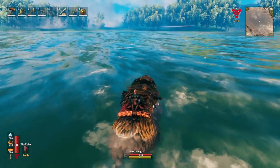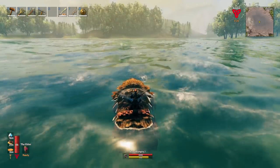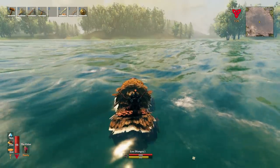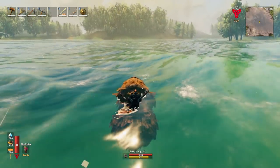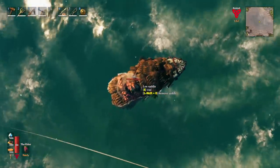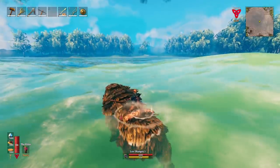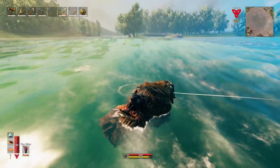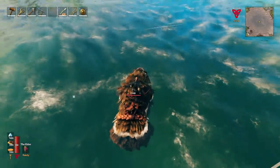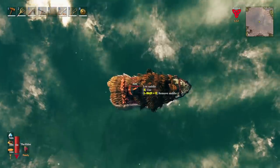Lox lose stamina really fast when in the water while you're riding and moving. If you are not moving, they will not lose stamina — they only lose stamina when you move them. If you sit still on a lox long enough while it's in the water or out, it will start to meander around on its own. If it does this in the water, it will not lose any stamina. They also seem to naturally work their way towards shore from deep water.